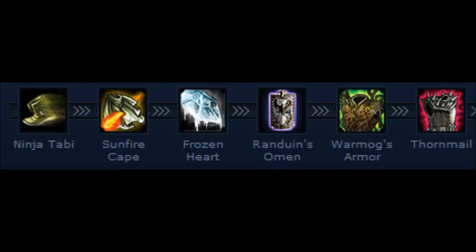Ninja Tabi is obviously a necessary item for any tank. Sunfire Cape, Frozen Heart, Randuin's Omen, Warmog's Armor, and Thornmail are all really tanky items. Sunfire Cape gives a huge amount of armor and Warmog's gives a huge amount of health, so combined with Frozen Heart and Randuin's Omen these are really good for any tank.